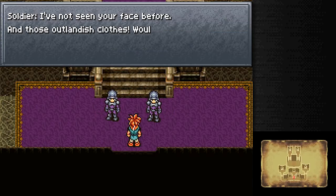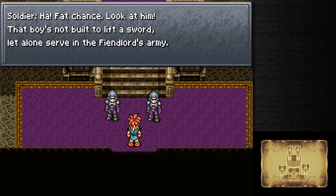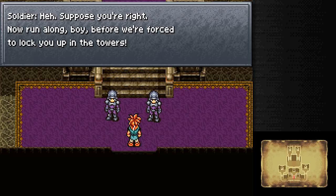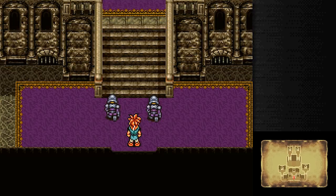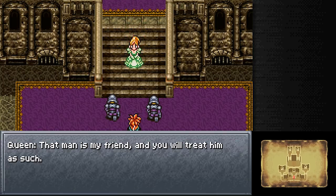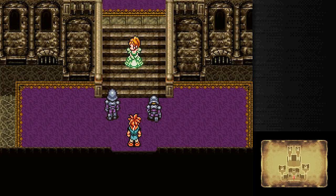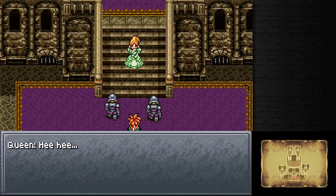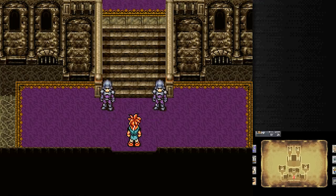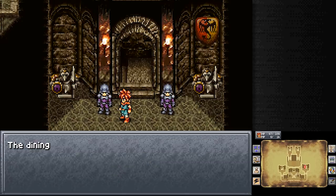Halt! Who goes there? Wow, you guys actually look like soldiers — not the businessmen suits that I saw earlier. 'I've not seen your face before — those outlandish clothes... wouldn't be one of the Fiendlord's agents, would we?' 'Ha! Fat chance. Look at him — that boy's not built to lift a sword, let alone serve the Fiendlord's army.' 'Suppose you're right. Now run along, boy, before we're forced to lock you up in the towers.' Stop this at once — Queen Lean! 'That man is my friend. You will treat him as such.' 'But your majesty, there's something strange about his look.' 'You refuse to obey my orders?' 'No! Forgive me, my lady. Please, enter!' This castle theme is so bopping. We've got a whole castle to explore, and we're going to do that really quick before we go onward to see the queen — because, you know, she can wait. She is our friend, after all.